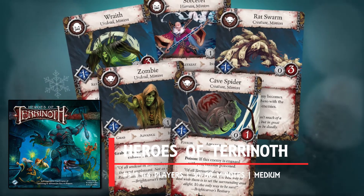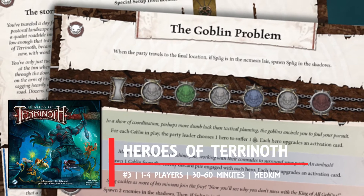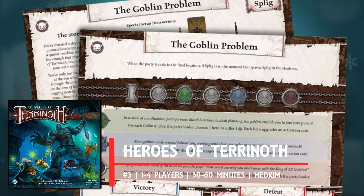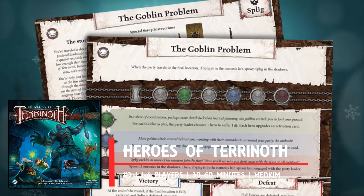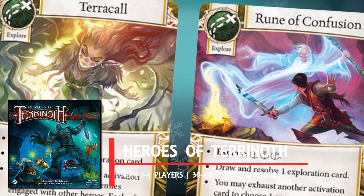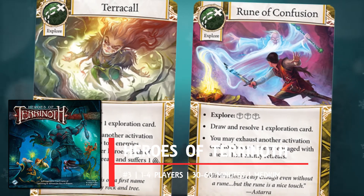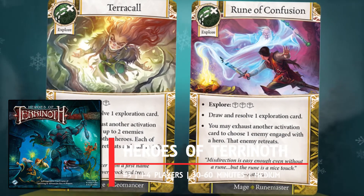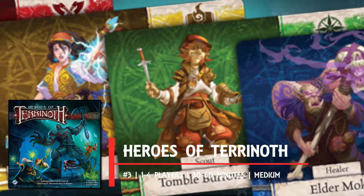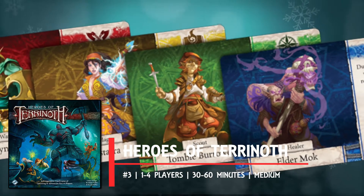At its heart it's an action selection and dice rolling game where you're pitted in different scenarios against a myriad of enemies, with the aim being to fully explore your location and meet the win conditions. It's the different actions you can take only once at a time before needing to rest up that gives this game its strategic decision-making goodness. With each class specializing in different actions, the way you work as a team will mean the difference between success and failure. This delivers on that core mechanism almost perfectly and the theme is a great fit to boot.